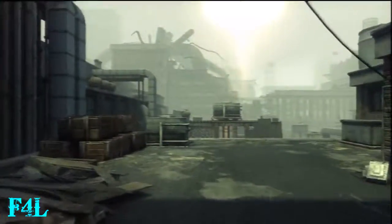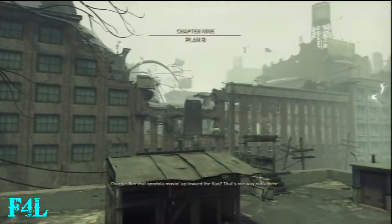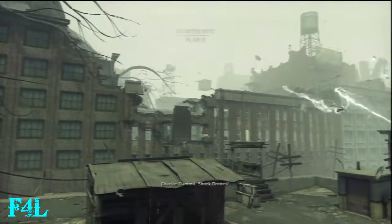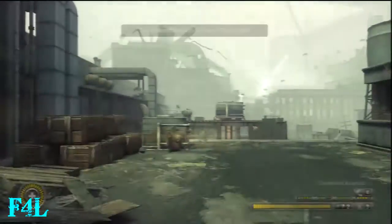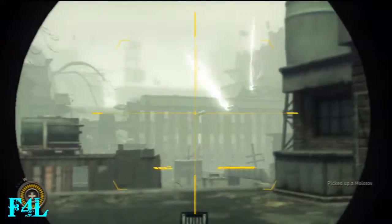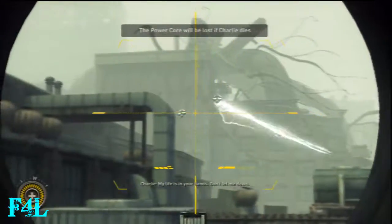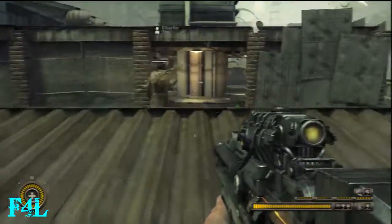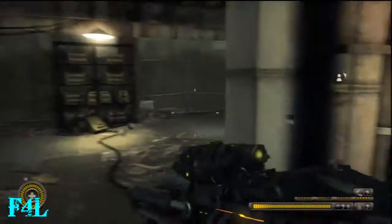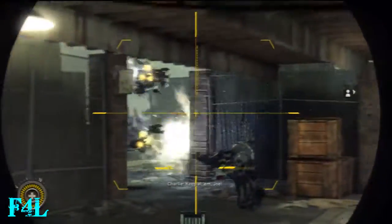Resistance 3, Superhuman difficulty walkthrough. This is Chapter 9, Plan B. So the last chapter towards the end had Charlie escorting you. Unfortunately, this chapter has you escorting Charlie, and he can die here. Thankfully, on this recording he didn't die. I ended up dying a couple of times.